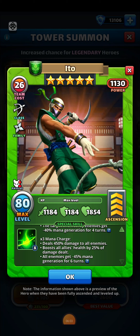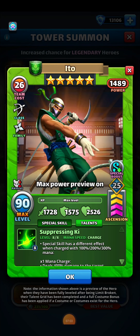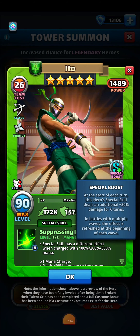I really like heroes that give health as a percentage of the damage dealt, and this will boost allies' health beyond their max health, which is not common with these types of heroes. If we take a look at Ito's double limit broken stats, he's going to have 1728 attack, 1575 shield, and 2526 health. His ether power is special boost — at the start of each turn, this hero's special skill deals an additional 30% damage for six turns. Depending on which mana charge you're going for in those first six turns, you'll get that plus 30%, so make sure you're aware of when that goes away.